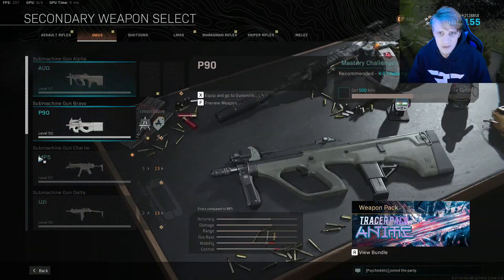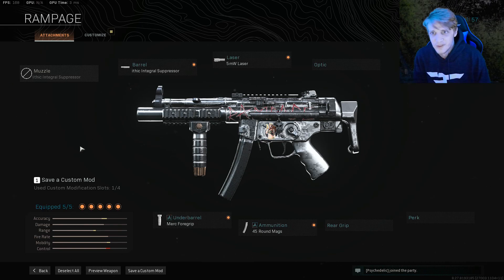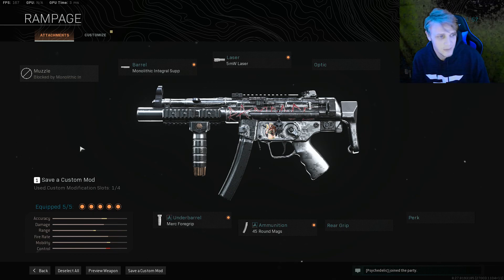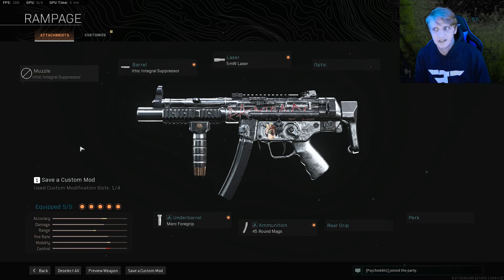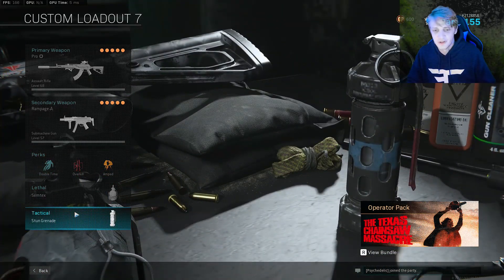Then I run the MP5 on the side just for the tactical movement. I run the integrated suppressor, 5-milliwatt laser, collapsible stock, .45 round mags, and the Merc foregrip for hipfire. I try to hipfire this as much as I can because I don't like the sights as much. That's my tournament build — the perks are exactly the same as the first loadout.